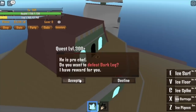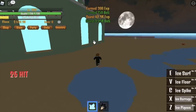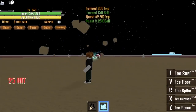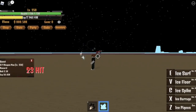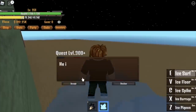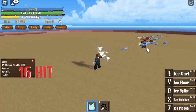At Chef Island, start with the Darkleg. Defeat this mob until you reach level 350. After that, also defeat the Weapon Man. Use your Ice Surf to move between the Weapon Man and the Blackleg — defeat it fast and go back to the Weapon Man. Do this until you reach level 450.